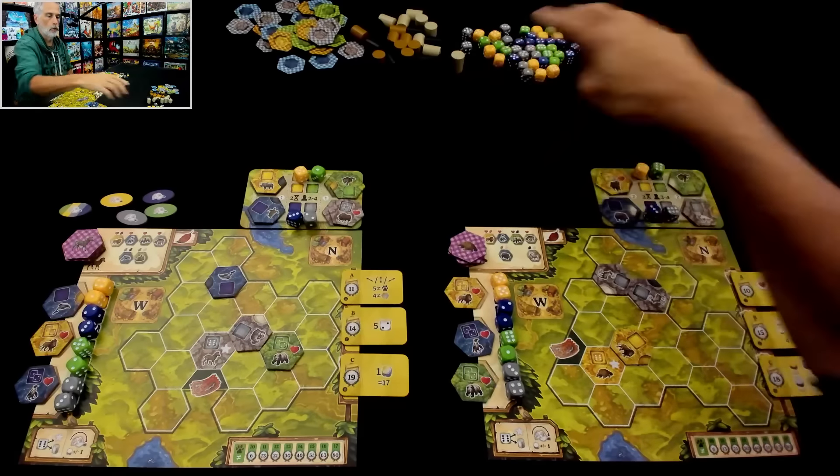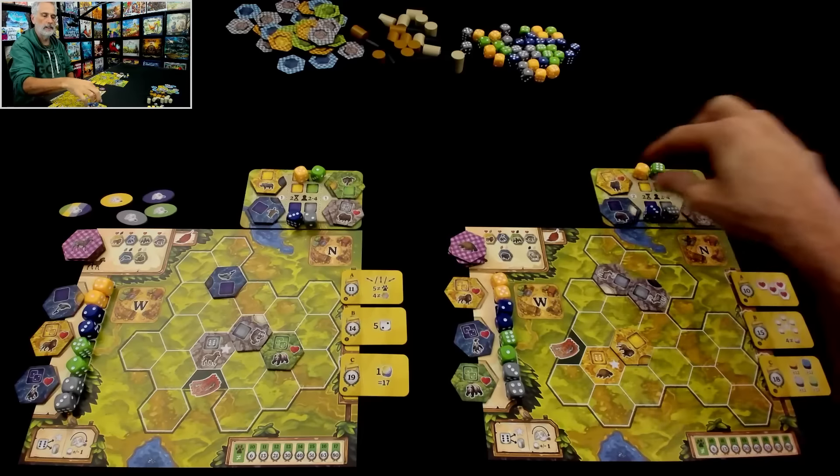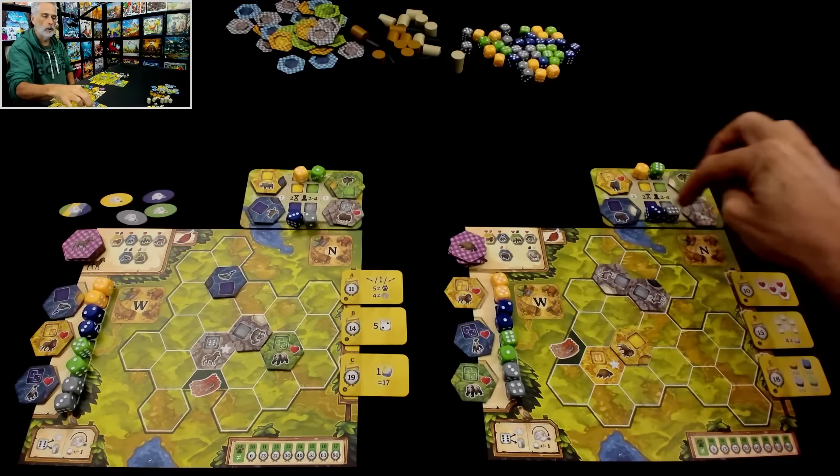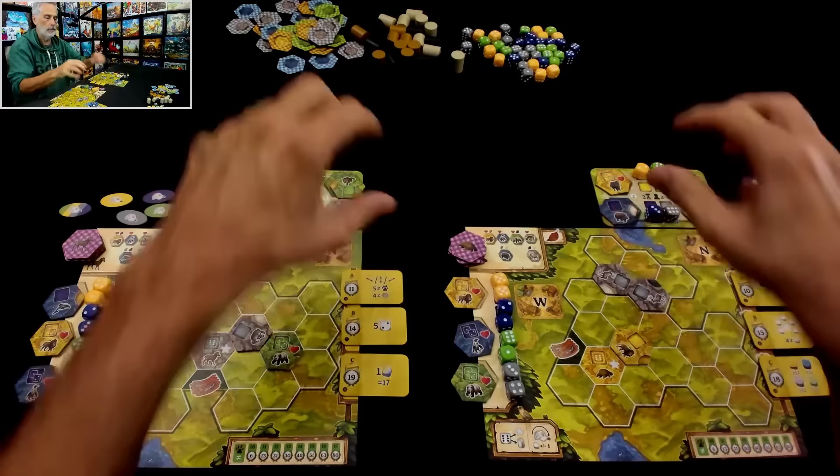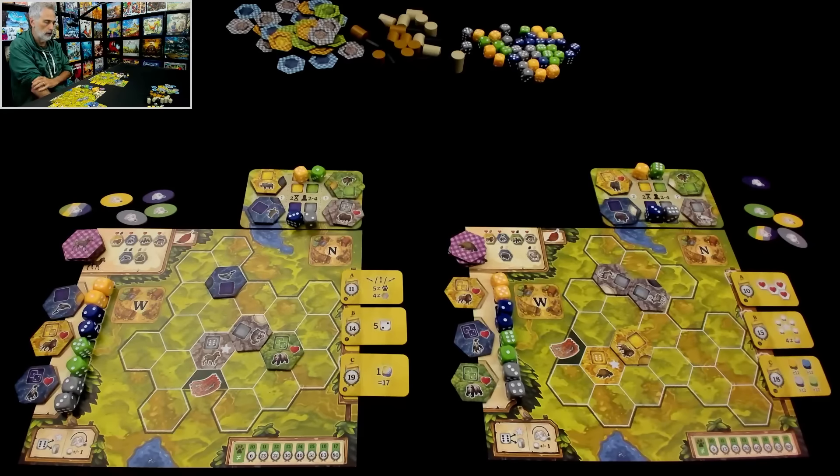Each of us has a support board with one of each territory type or habitat type and one of each colored die up here. Plus we each have five workers who will help us throughout the game.